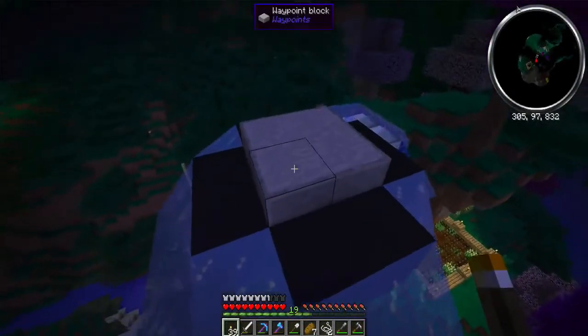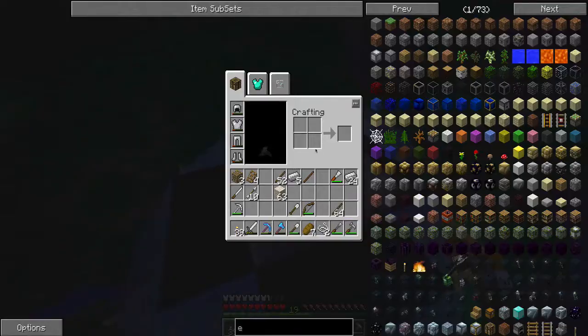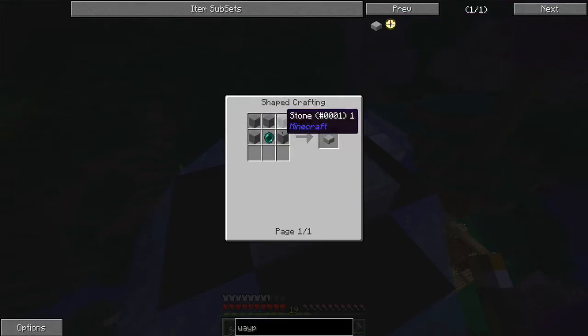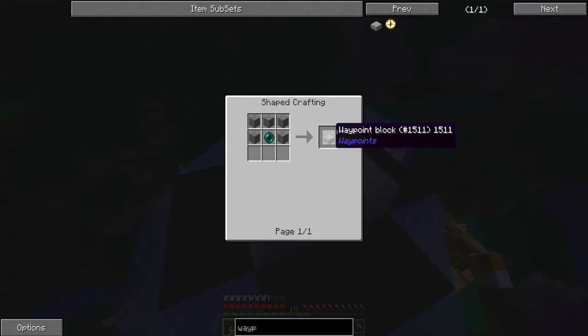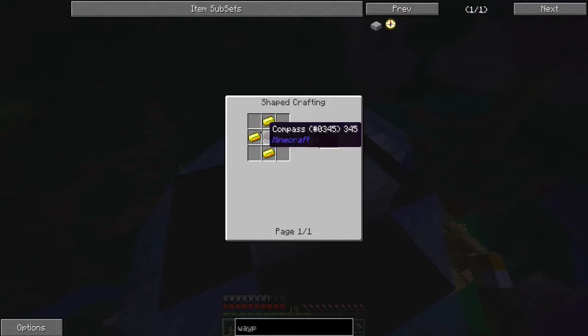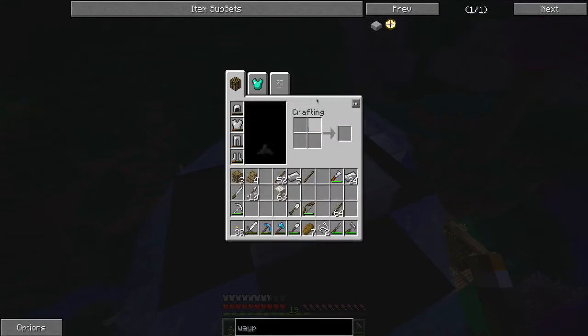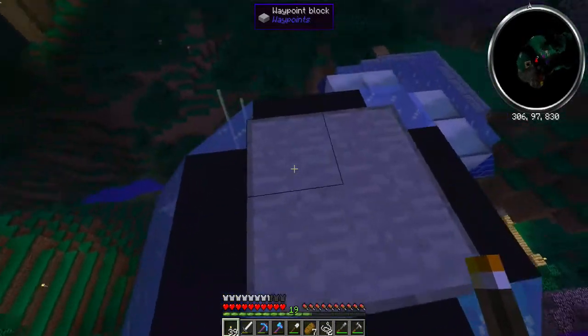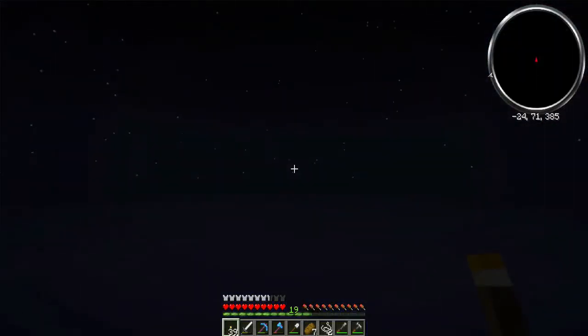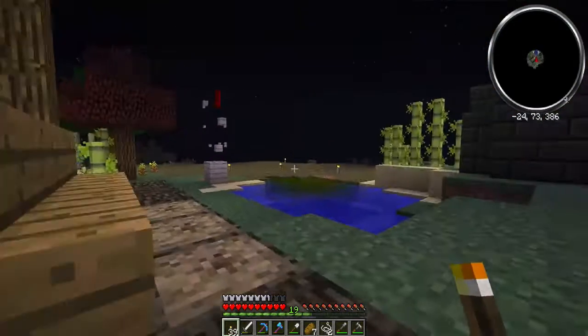Somebody gave me these and you can craft them. Waypoint block - it gives you the crafting recipe of smooth stone as a cap and then an ender pearl in the middle. And you need four of them to make a waypoint block. And then a waypoint compass. I'm not real sure how that works because I haven't discovered that yet. But if you have four of them and you right click it, you can set a waypoint. And this is the tree house. We can go here to my old house, which is the starter hut.